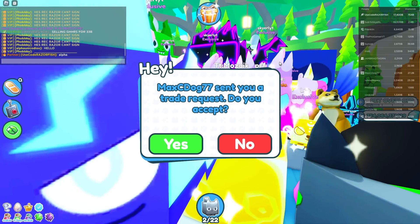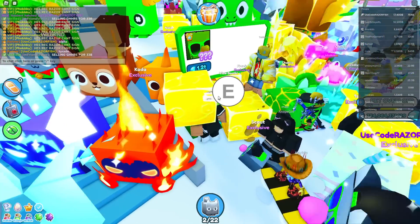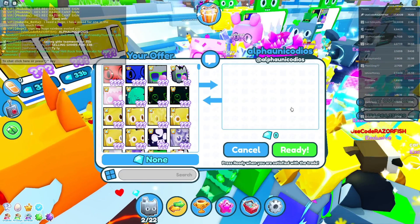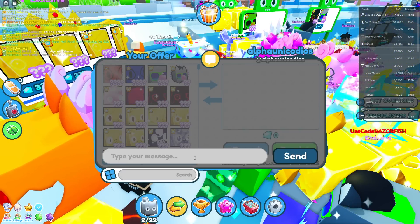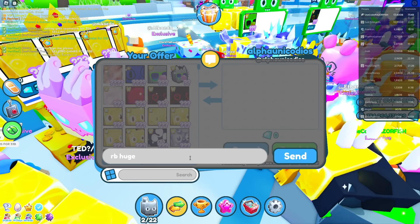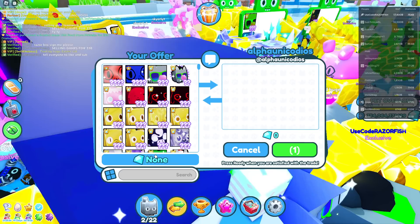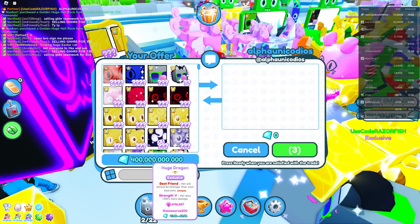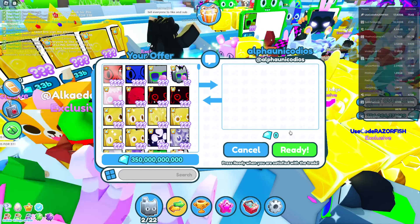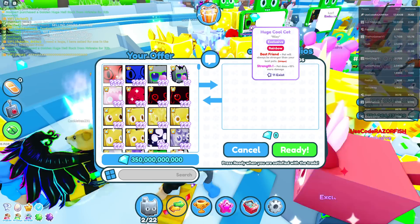Alpha, trade me. He's selling it for how much gems? 1.2 trillion. I'm not gonna give that much for it because I know this thing's gonna be worthless later. I'm gonna give him a mid offer - around 350 billion. 11 exist, but by end of today this thing's gonna drop like crazy because it's event pets.